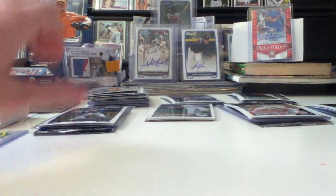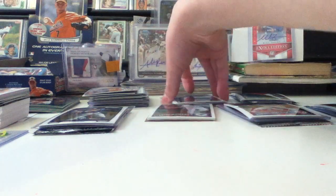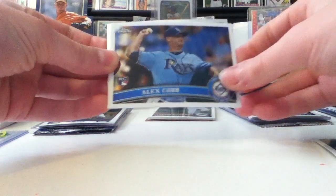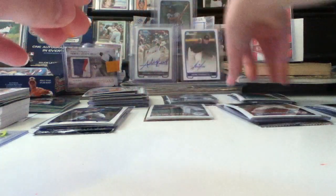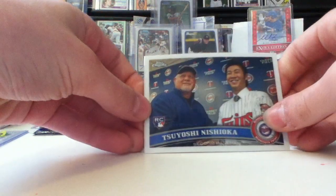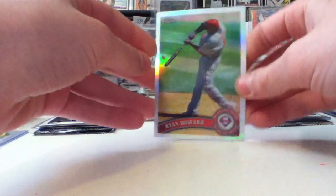But after that, I got five packs of 2011 Topps Chrome. First pack, I got a David Price, Gio Gonzalez, Alex Cobb, and a D. Gordon Refractor rookie. The next pack, I got a Chipper, a Matt Young rookie, a Taiyushi Nishioka rookie card, and a Ryan Howard refractor.